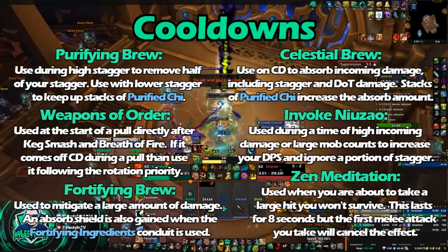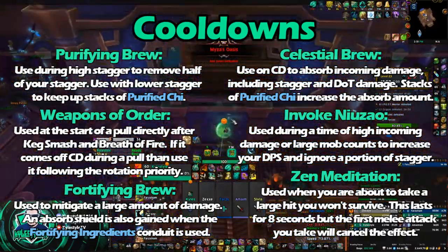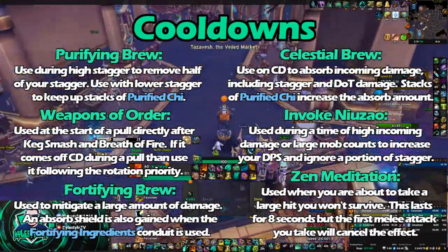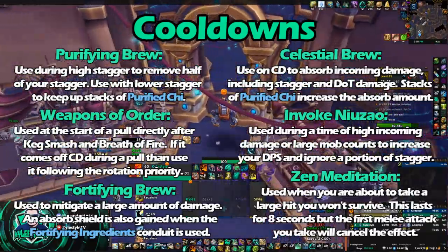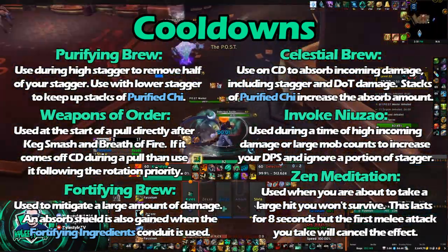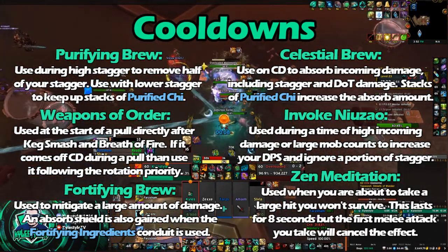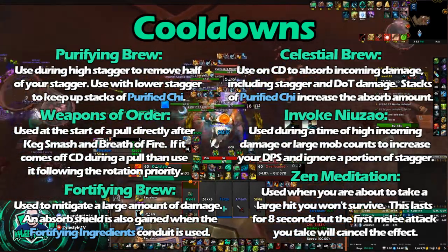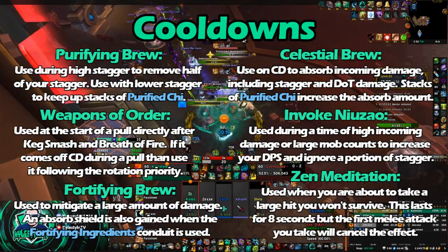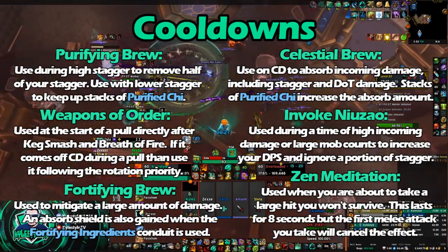Our last two cooldowns are Fortifying Brew and Zen Meditation. Fortifying Brew gives you an additional 15% of your max health and spreads out your stagger — I believe it makes it 15 seconds instead of 10. If you took the Fortifying Ingredients soulbind node, it also gives you an Absorb Shield on top of the additional health and spread stagger. This has a high cooldown — over 5 minutes — but it's reduced by 4 seconds every time you Keg Smash, so in Mythic Plus it ends up being about a 3-minute cooldown.